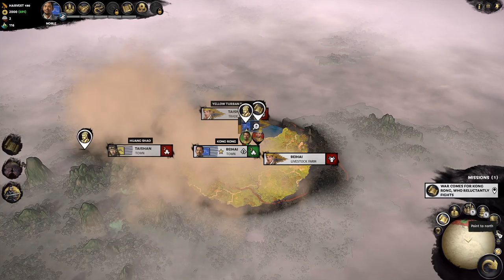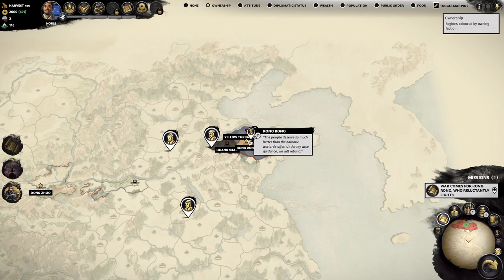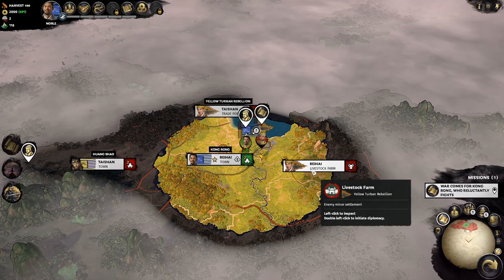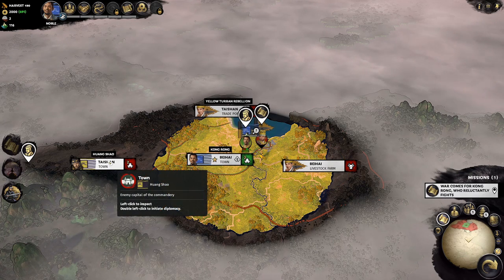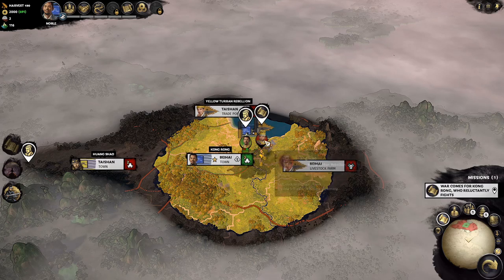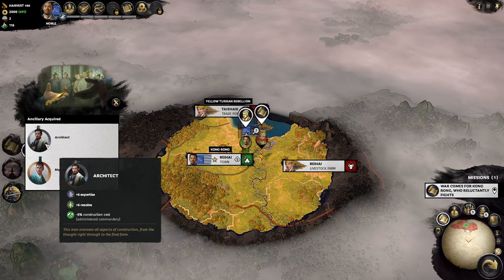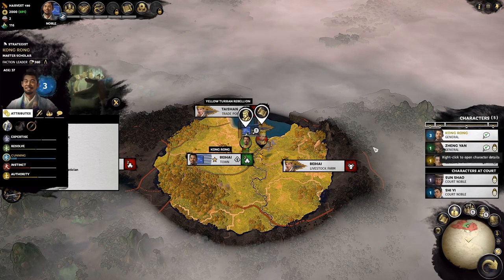We start out with the standard mission to defend against Yellow Turbans and worry about Yuan Shao. Looking at the land around us, we are in a commandery called Beihai near the Shandong peninsula, right underneath the Yellow River in the central plain region. We're faced with many different Yellow Turban factions around us — the standard Yellow Turban Rebellion faction as well as Huang Shao, one of the three playable Yellow Turban factions. We gained the Architect and Mathematician ancillary items.